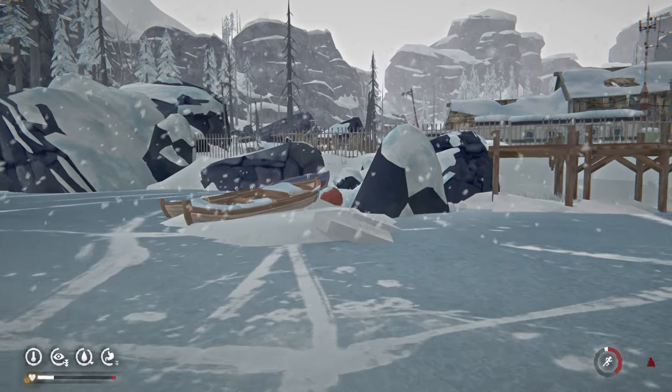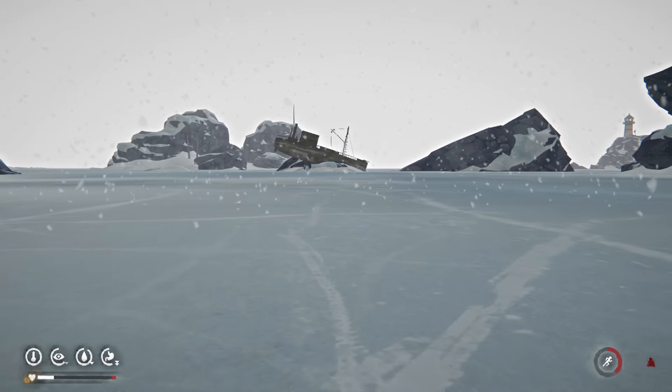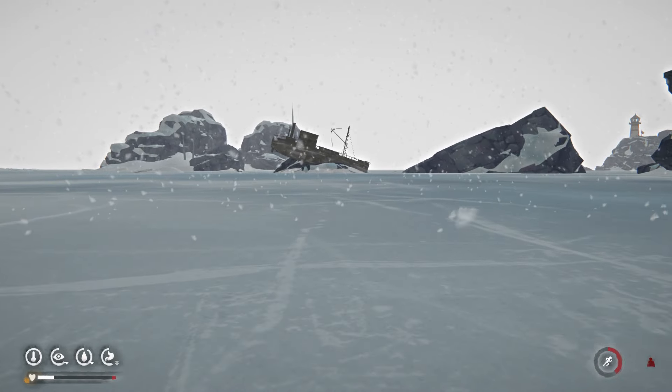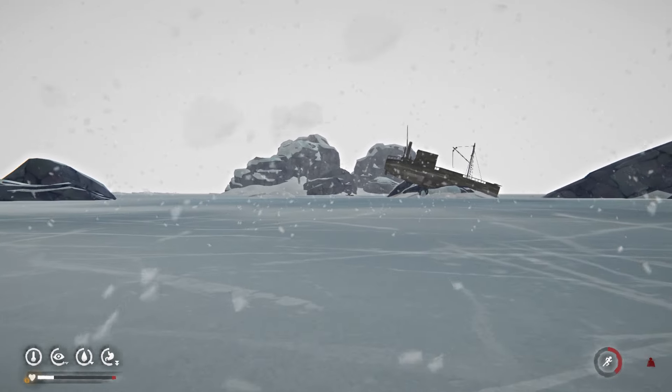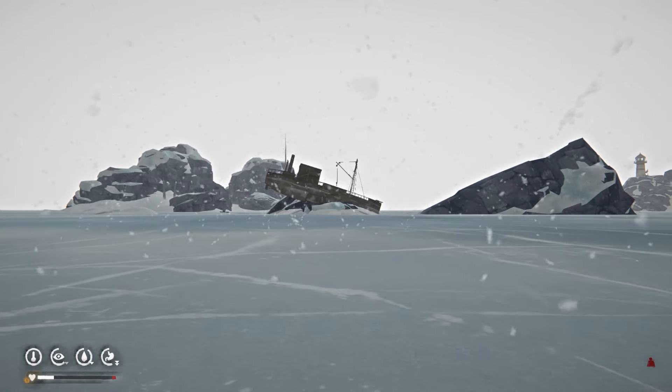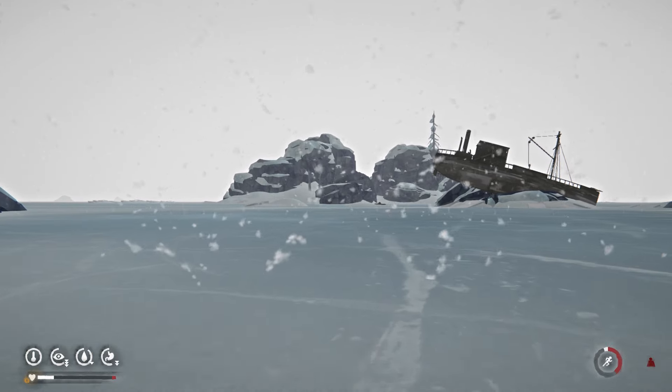I need wood because I just burnt everything. Damn it. Well, let's go into the ship - I'm sure there's things I can burn in there. There's stuff over there too, there's trees. I could probably go there, grab a couple sticks and stuff like that, and then we'll go inside the ship. Still want to check out the memento caches while we're here, but first things first.